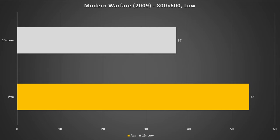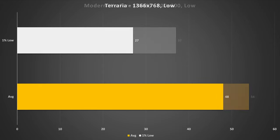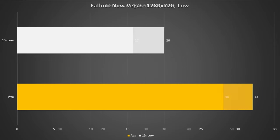Terraria is a game I never thought I'd test here on the channel — it's an easy-to-run 2D platforming adventure game. At 768p with low settings, this got 48 fps on average with 27 fps for the 1% low. The game felt a lot smoother than the 1% low was letting on, so performance was totally fine and you can have a relatively decent time playing it. Fallout: New Vegas is up next, tested at 720p with the low preset, getting 32 fps on average with 20 fps for the 1% low. It didn't look too bad — slightly worse than the Xbox 360 version — but it's totally playable.